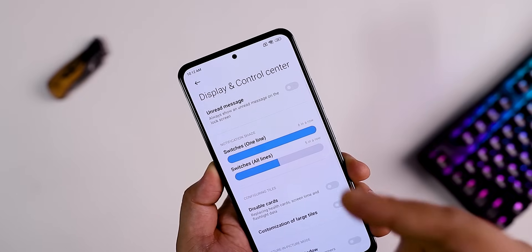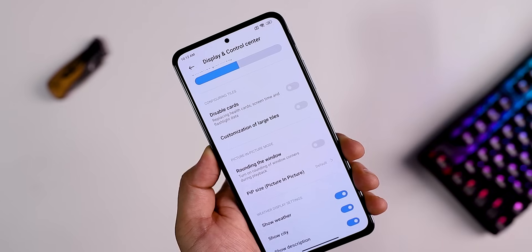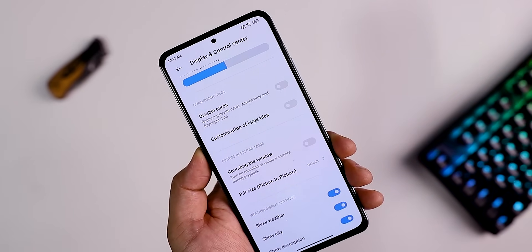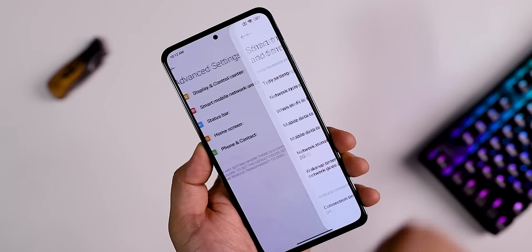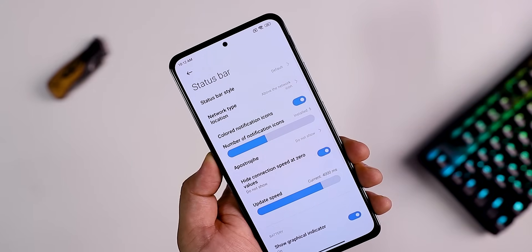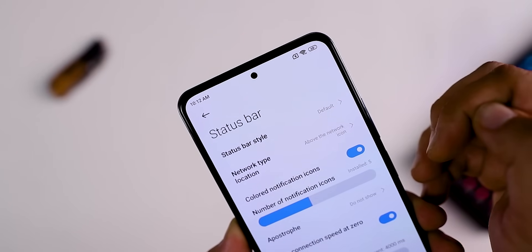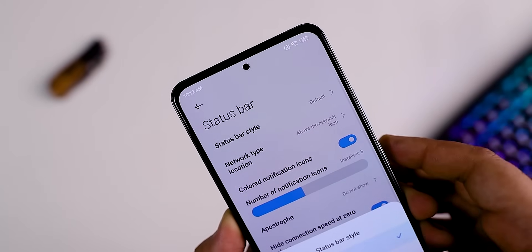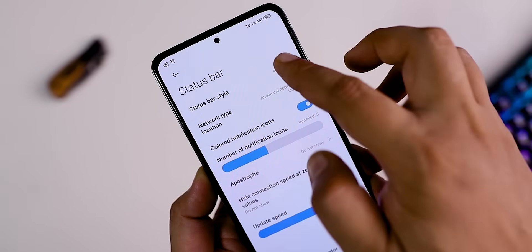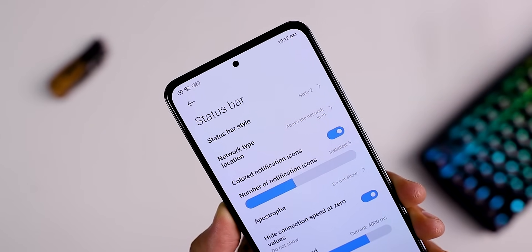If you go to the display and control center, you can see the switch lines, the weather, and social descriptions — all of which you can enable. The good thing is that smart mobile network options are provided. In the status bar, you can see it has completely changed.